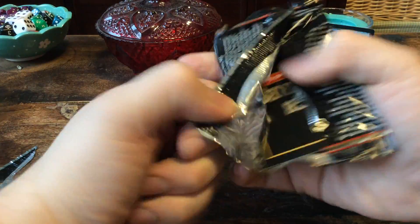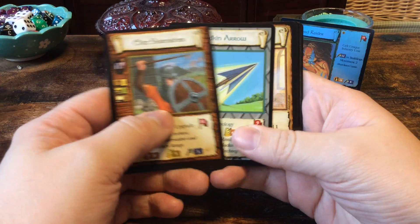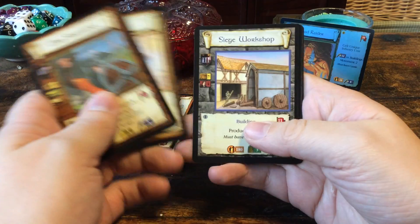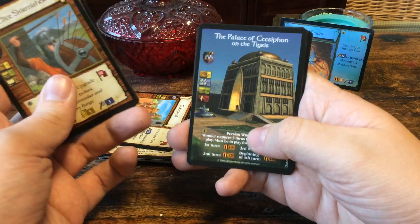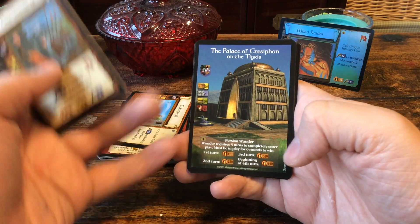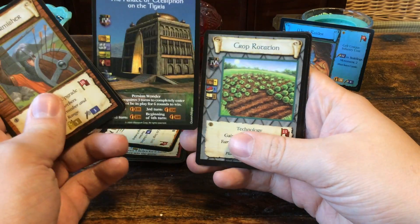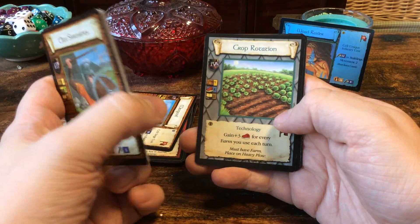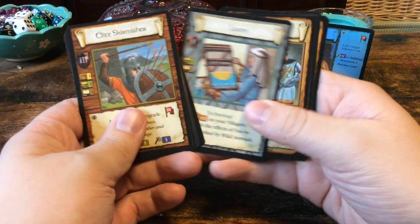Now then, the final pack. Well, these videos get shorter and shorter by the week. Elite Skirmisher, a Bodkin Arrow, Revelation, Siege Workshop. Oh yeah! The Palace of Ctesiphon on the Tigris. Alas, I already have this one. Anyone want to trade for another wanderer? We have a Crop Rotation and some regular cards.